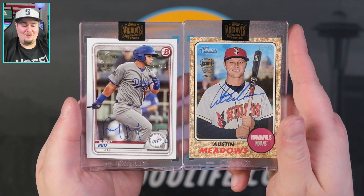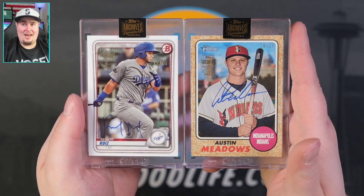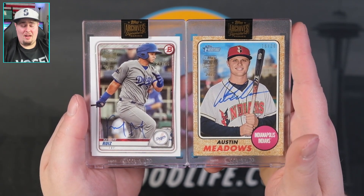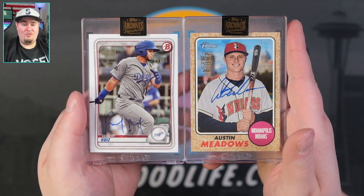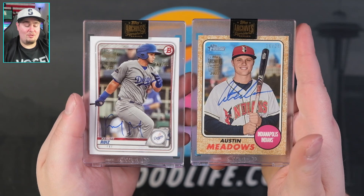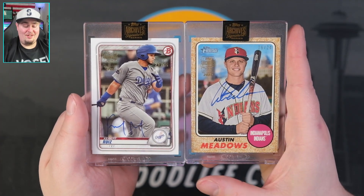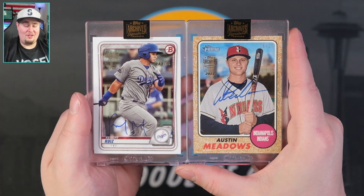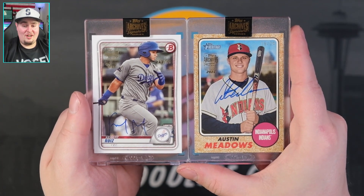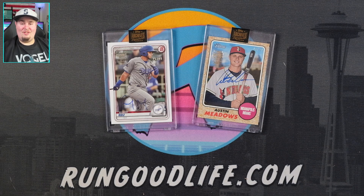Kiebert Ruiz and Austin Meadows are our two cards today. It usually takes me four minutes to record an intro — we have four minutes and we're done with the video today. We just torched off a couple hundred bucks on Signature Series — I think these are about $80 a piece, maybe more or less depending on your LCS. We opened two and I was hoping maybe with two we'd get at least one decent name, but we struck out twice. These were not the droids we were looking for.